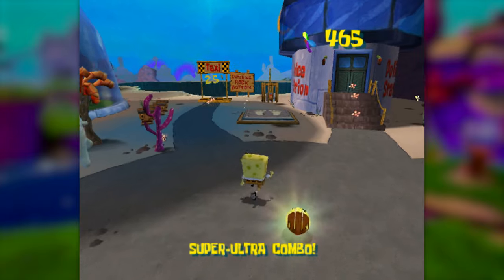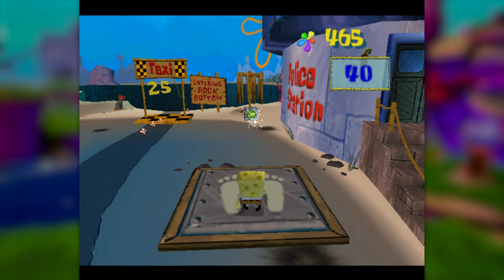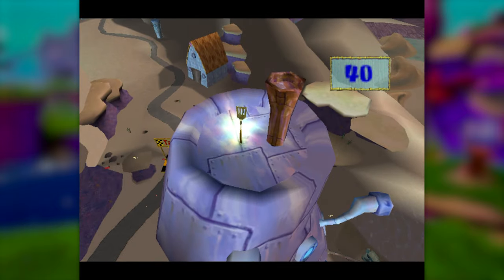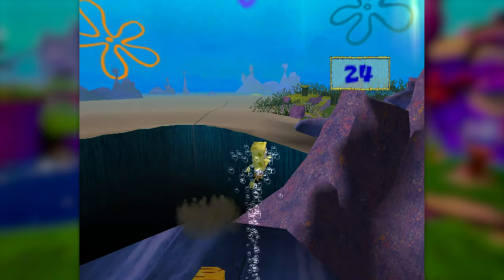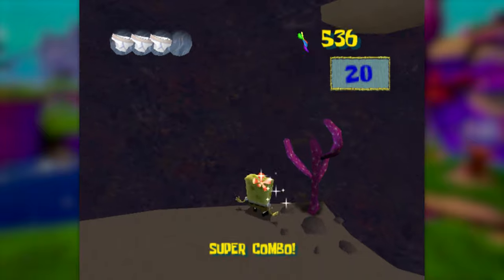At this point, we could hop into the Mermalair, but even if we somehow manage to get all eight spatulas, that still wouldn't be enough to unlock Rock Bottom, which needs 25 spatulas. So instead, we need to set our sights on getting to the third and final part of the hub area. Obviously if we can't get 25 spatulas, getting 40 of them is very much out of the question. So what can we do? Well, in speedruns, there's a trick that involves using a damage boost on top of the police station to fly over this wall and make it into the third hub.